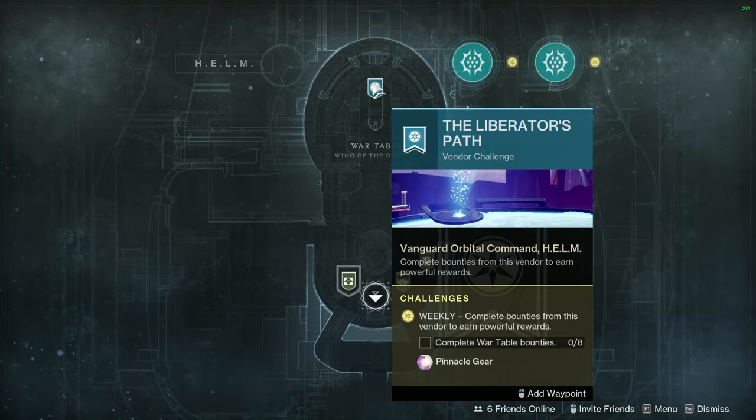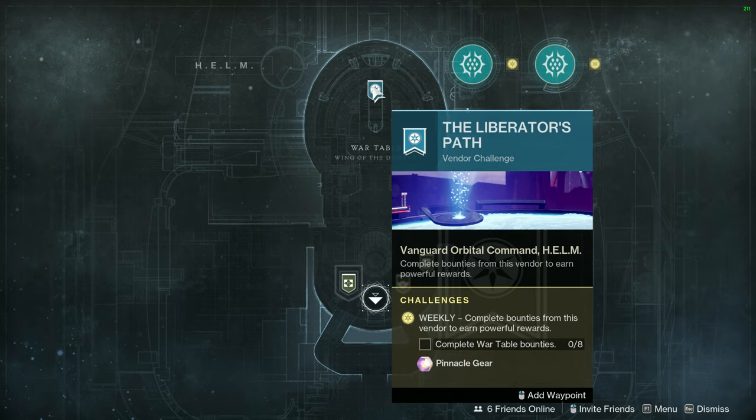Then you go to the Helm. You spend all of your engrams focusing high stat armor at the Helm. Don't you dare do it on a bond.